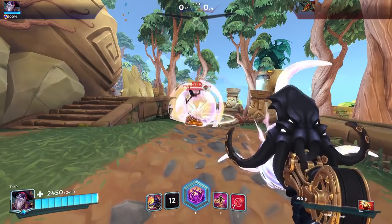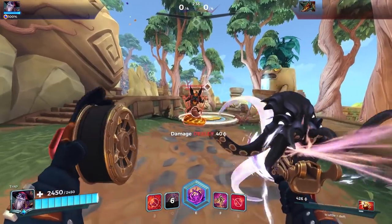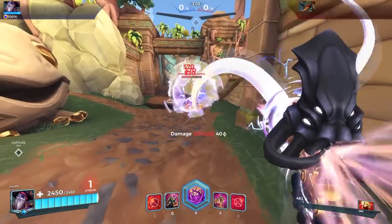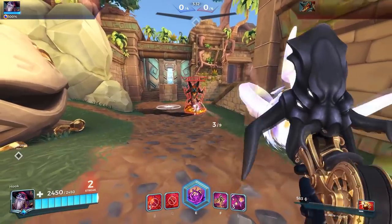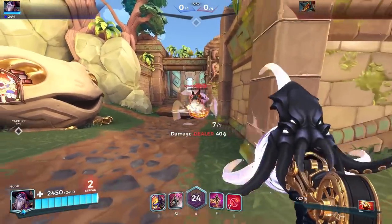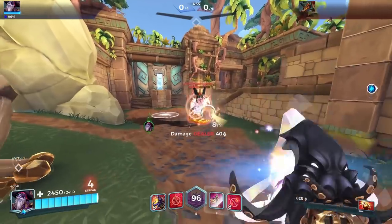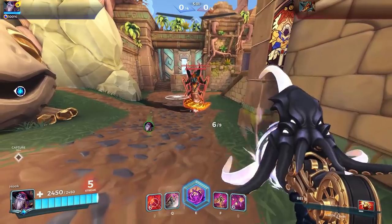Dredge is one we've done quite a lot of testing on. The normal left-click shots are not the strongest variation. With Broadside right-clicks, when Yagurath is stationary, you want to use three rotations of your Broadsides and then into normal shots as the most effective way. This is with the ultimate to show how fast you can burn Yagurath, but the best way is three sets of Broadsides into a reload into normal shots — the fastest most optimal way to kill with Dredge.